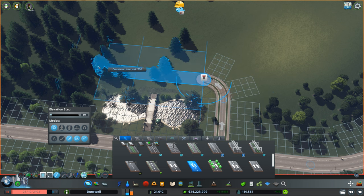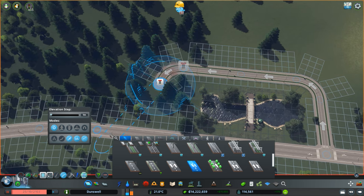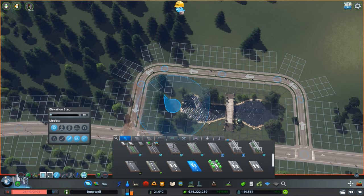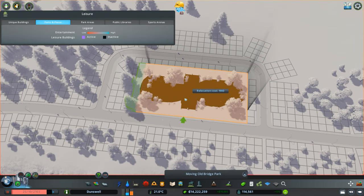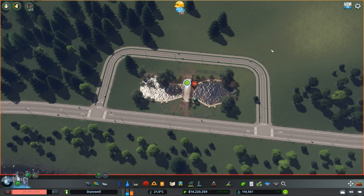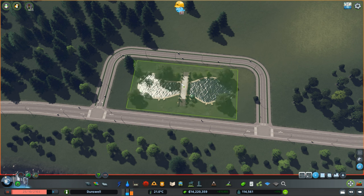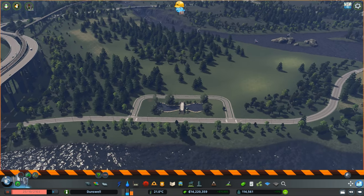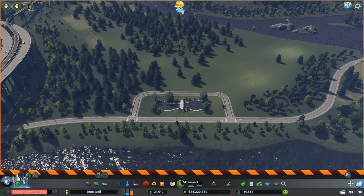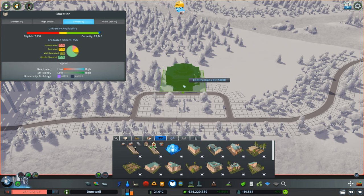I'm going to place down a one-way going around the park, just like so. Let me notch it over by one, and maybe use Move It to notch it half a square over just to make sure everything is symmetrical. And there we go. Now let's get into our administrative building right here. Is it symmetrical? Yes, it is. Perfect.